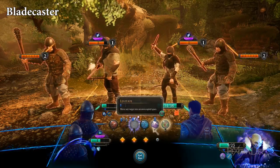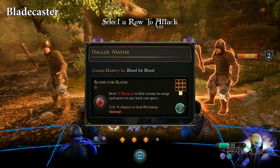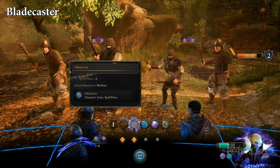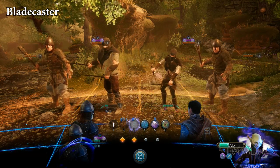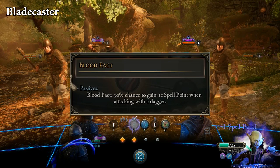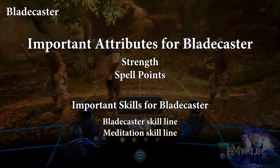Bladecaster: Bladecasters focus on using daggers to deal massive damage with Slinking Assault and Blood for Blood, which is only increased by the amount of spell points available. Meditation and Elixir of Focus can fill up spell points in the first round so that more damage is done with each attack afterwards. Blood Pact also offers a 30% chance to restore one spell point for each dagger hit. Important attributes for Bladecasters are strength and spell points.